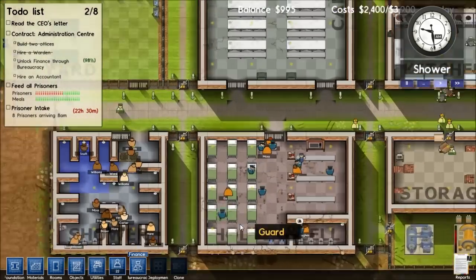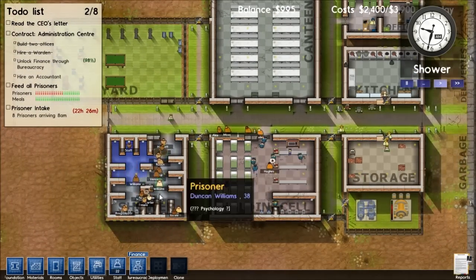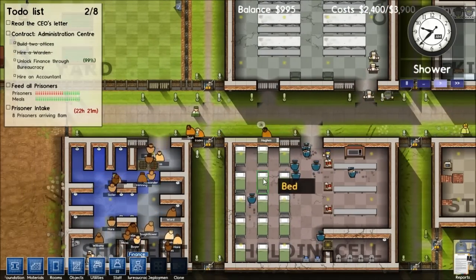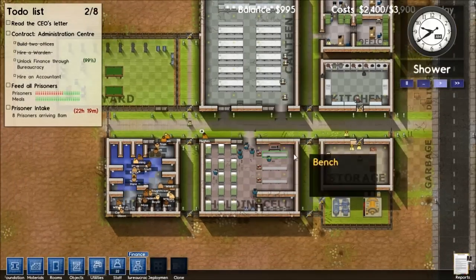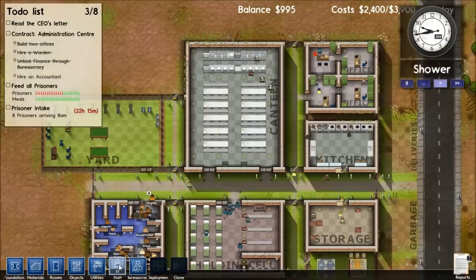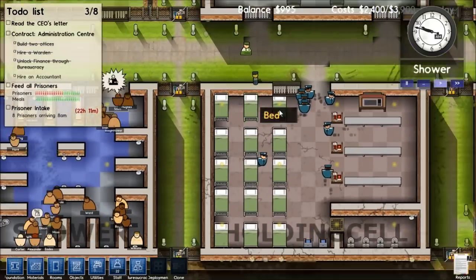Thank you very much Adam WPE. I think they also changed something with prisoners - either I just have awesome prisoners with enough free time to keep them happy, or I don't know. I'm just going to go with: I'm just awesome.